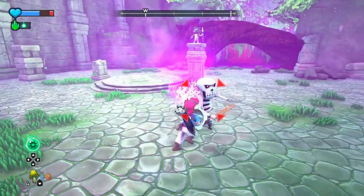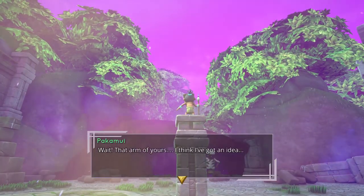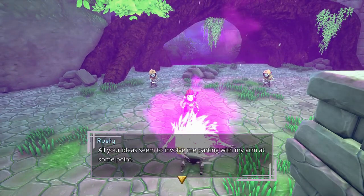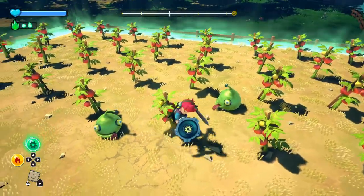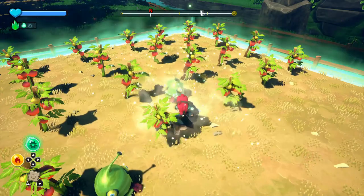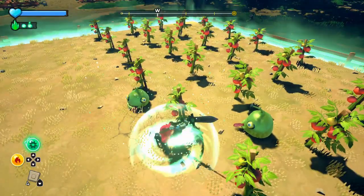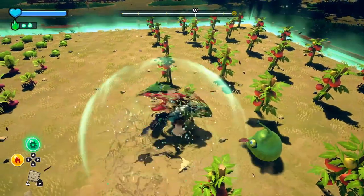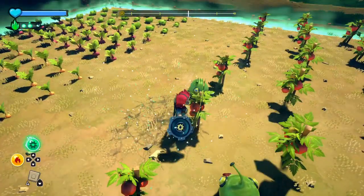The rest of the gameplay is also pretty standard fare for games of the genre, with some platforming, wall running, and dodge rolling through obstacles. The only standout is that some of the secret areas were actually quite difficult to get to, and finding a path where you thought there was a dead end was very rewarding. Overall it works, but I did find myself getting stuck on a few objects in the environment like bits of a fence or boulders and rocks.